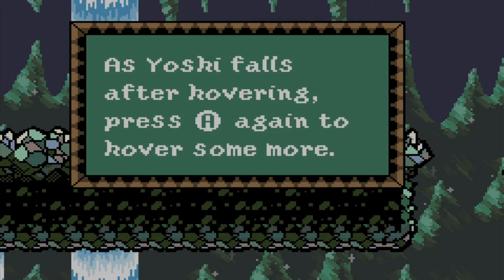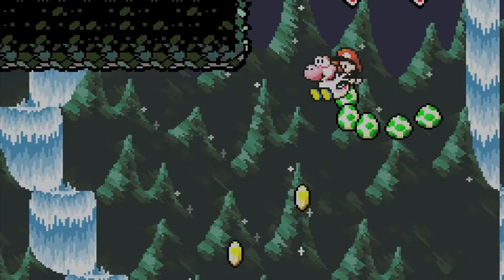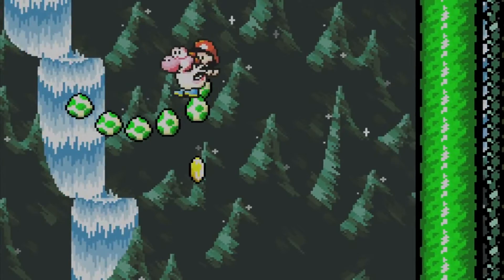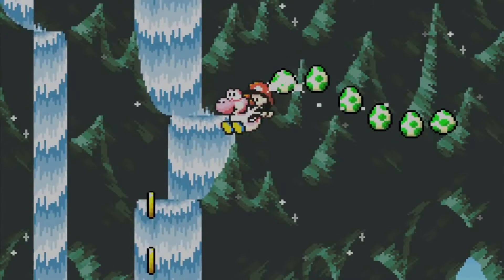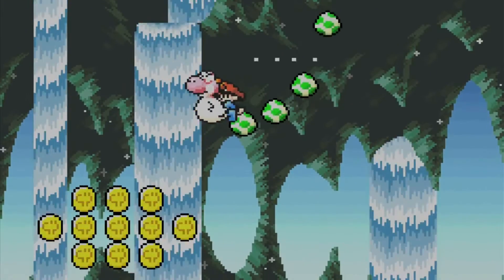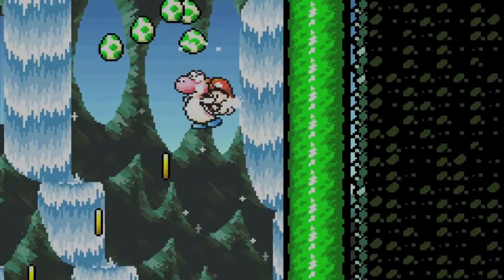As Yoshi falls after hovering, press A again to hover some more. Use this technique and the magnifying glass to get all five red coins here. The magnifying glass - if you use that, all the red coins that are disguised as yellow coins normally will turn into regular red coins, so you can always see which ones are the red coins. I'm not going to use it - I don't think that's a very good item. I do know I tend to miss red coins a lot, but usually coins I miss I would also miss even if I could see them, because they're just strings of coins that simply weren't on screen.